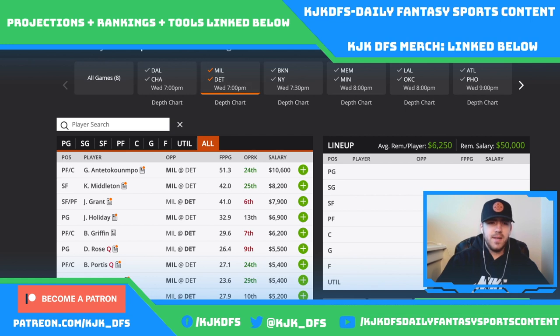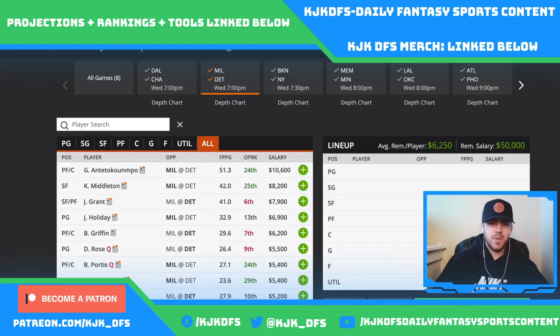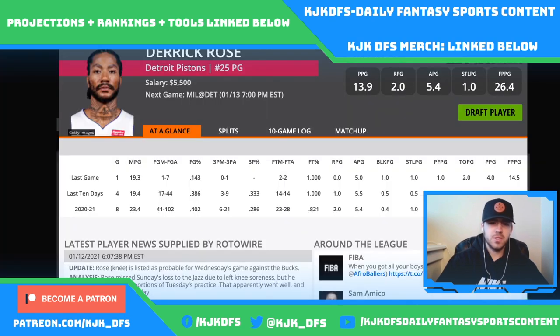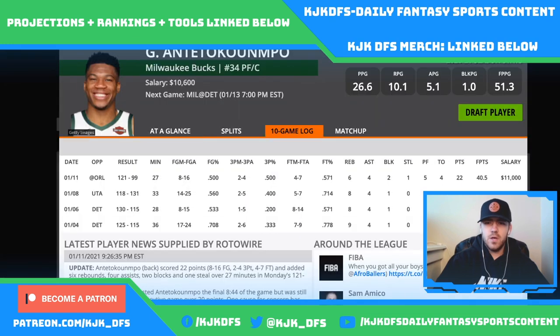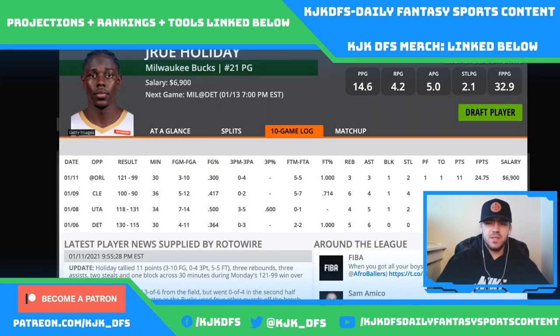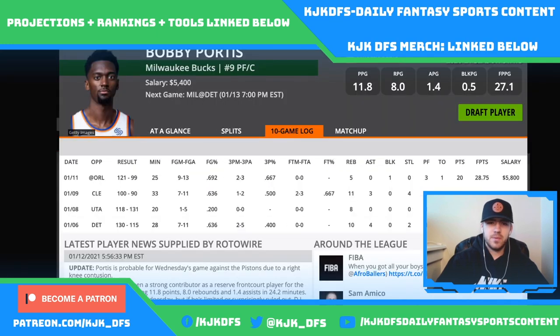Milwaukee at Detroit — it's a 10-point spread with a 225 over/under, expected to be a blowout as usual. Bobby Portis and Derrick Rose are both questionable but more so on the probable end, so I expect both of them to be in. Because of the expected blowout, I'm probably not going to want to play Giannis at $10,600 — he won't get his full run. Drew Holiday at $6,900 is the guy I'm looking to; I think he can still get there at his price tag.